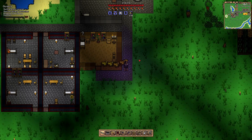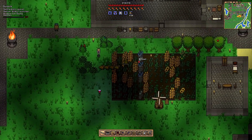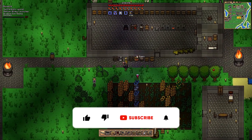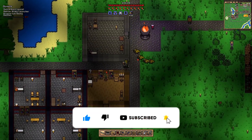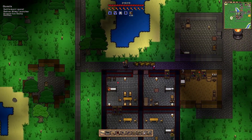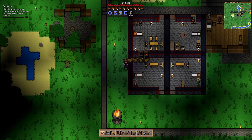Welcome to the channel everybody, my name is Ryan and this is Necess. We are here once again at our wonderful little village. We expanded it very recently - in the last episode we got ourselves a pirate and a stylist. We went to a pirate village and raided them, so we've got the broken pirate.